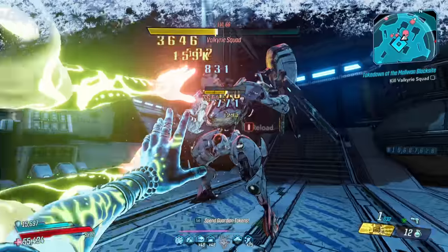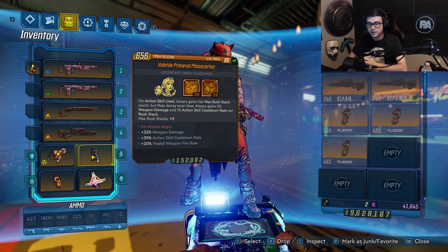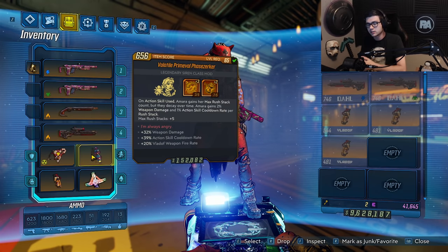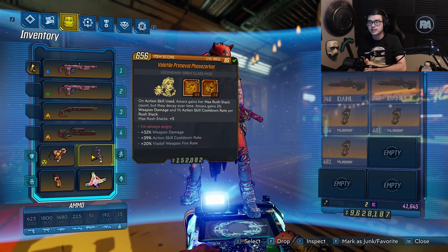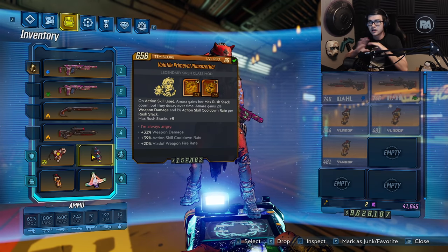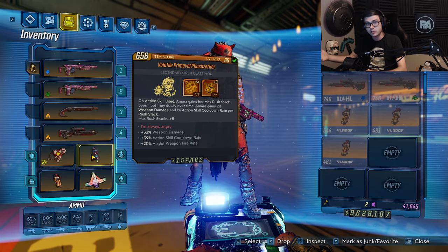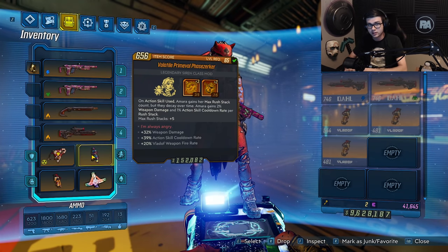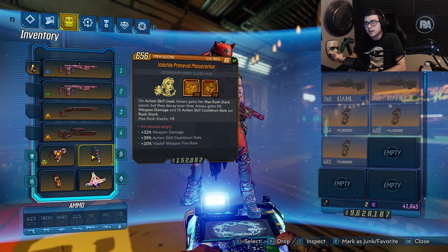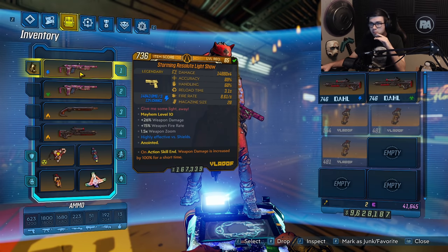For class mod, obviously we're running the Phasezerker. I know it's ran in almost every single build, but when you pop any Action Skill, you're going to get max Rush Stacks, which gives you a ton of buffs in your skill tree. The Phasezerker itself gives you cooldown rate and weapon damage with every Rush Stack, plus you get an additional 5 Rush Stacks. On this one, we're getting 32% weapon damage, 39% Action Skill cooldown rate, and 20% Vladof fire rate — really, really good for these weapons. You can just melt enemies.